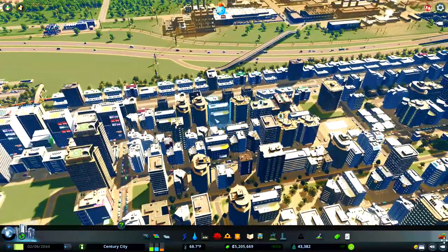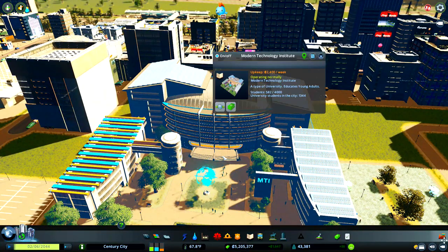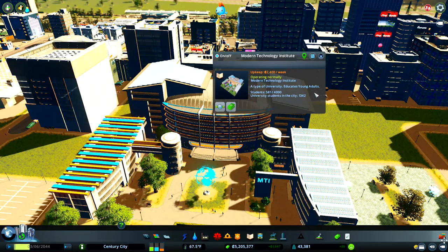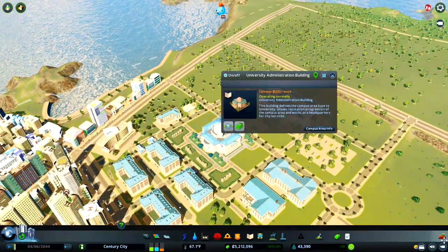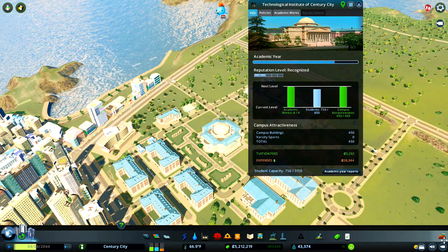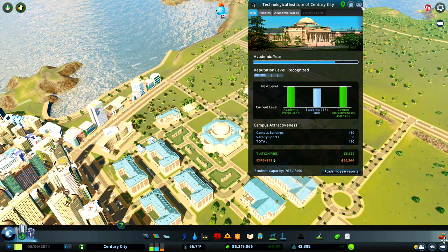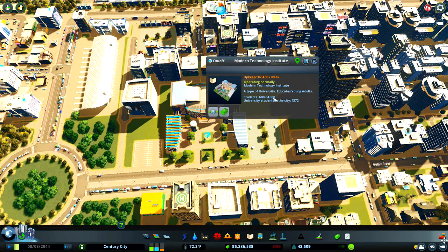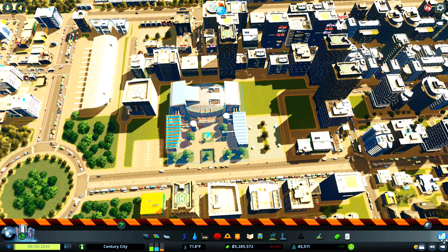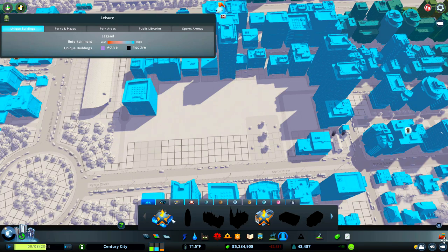Moving along here you can see our modern technology institute — I put this building down before we had a university, just to get some more educated citizens in our city. But we don't actually need it; we need more students at the university in order to level it up. I'm going to delete this modern technology institute because I've got the academic works and the campus attractiveness is up to where it needs to be. There are just over 600 students here — they should then carry on to university across the water. Some unhappy residents, but you'll just have to make do.